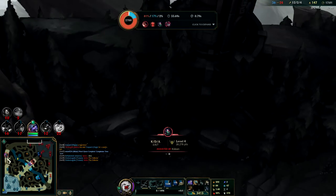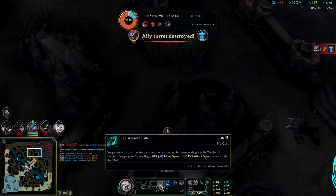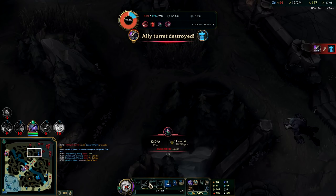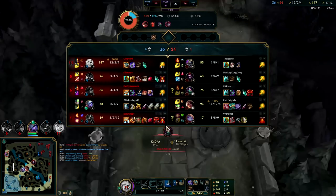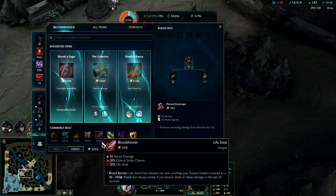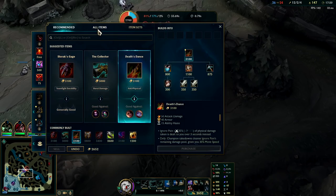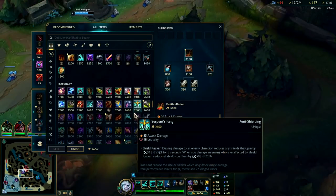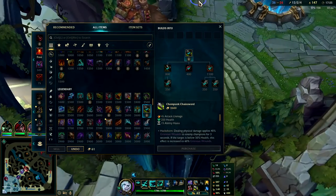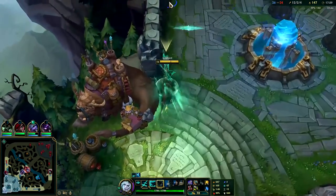I walked up to the smoke screen to use the movement speed. I wanted to hit her with my E and bounce into her and Q her, but it didn't happen that way — she was dashing around to my teammates, pretty slippery. I'll go for Plated Steelcaps. Next item you typically want to go Sterak's or Death's Dance. I could go hill cut against their AD-heavy team — I'll go for the full AD punk build.